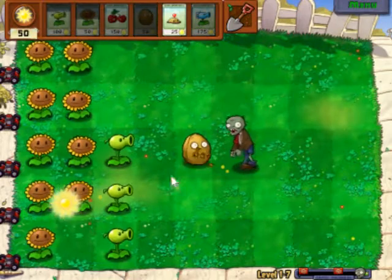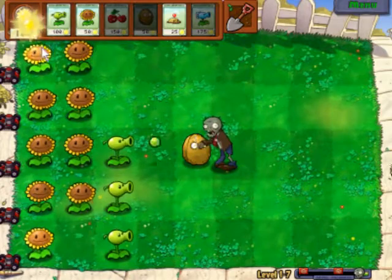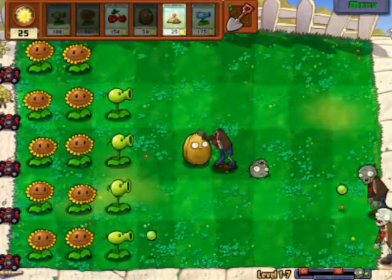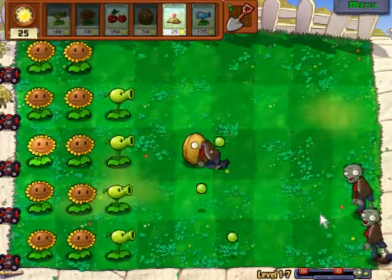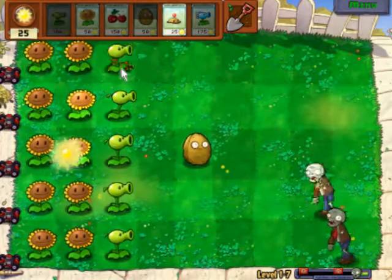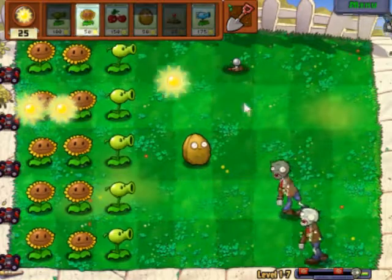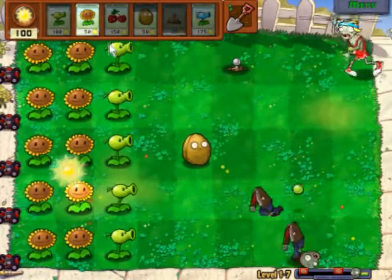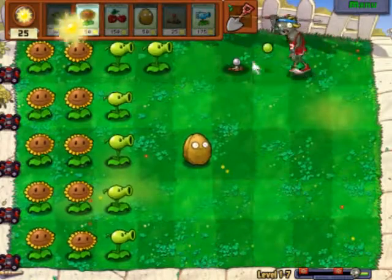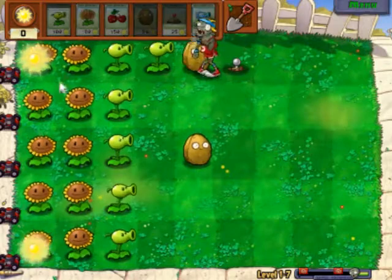I really should be planting these again because I want to get them down. You've got to keep your eyes on what's coming — if a cone zombie comes you've got to think quick about what you can do. Here comes one now. I'm going to plant a Wall-nut there so it can jump over it, and the Wall-nut should be recharged in time to stall it halfway.